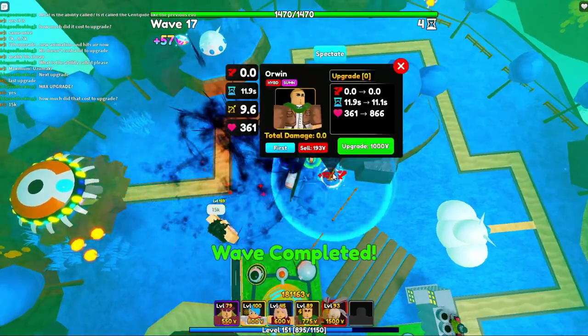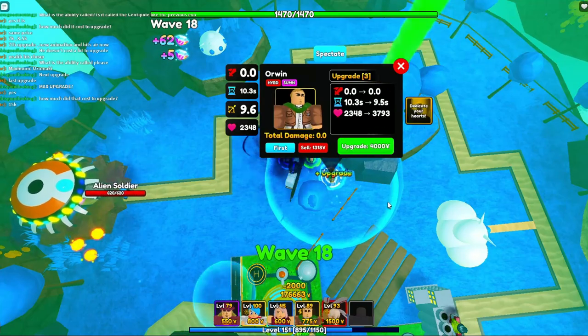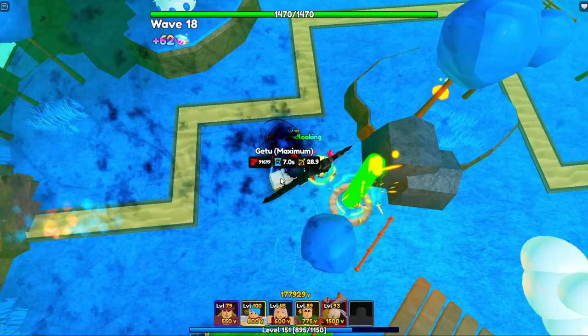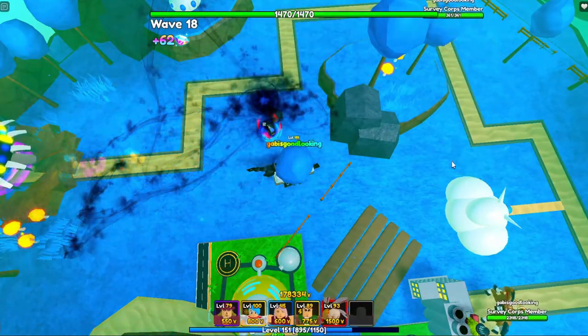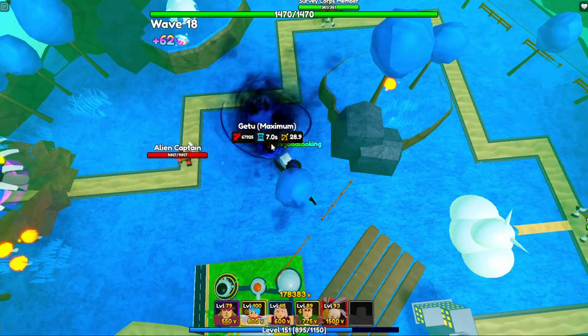Orwin is gonna add 25% extra damage, bringing it up to 91,000 damage. Now let's recycle all these and spawn in Kisoka. His range is 28.9 and ability cooldown is 7.